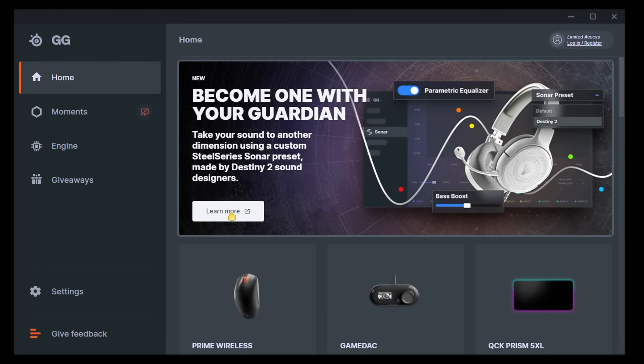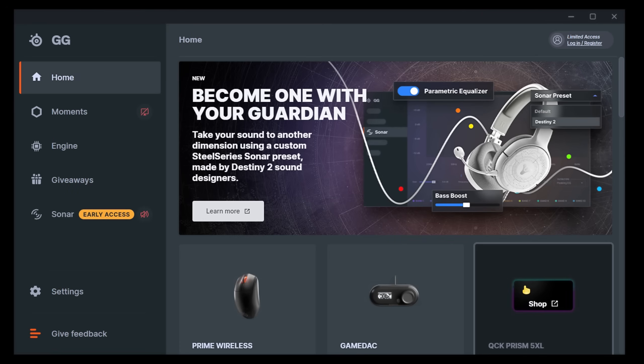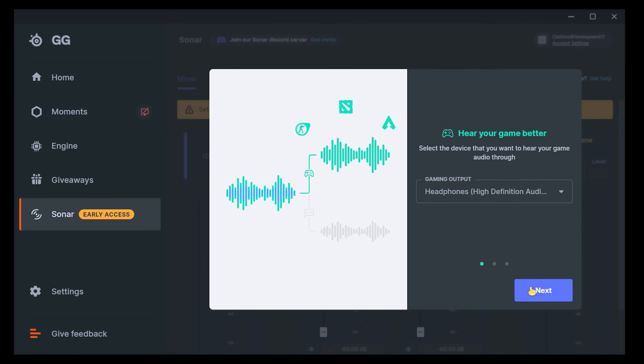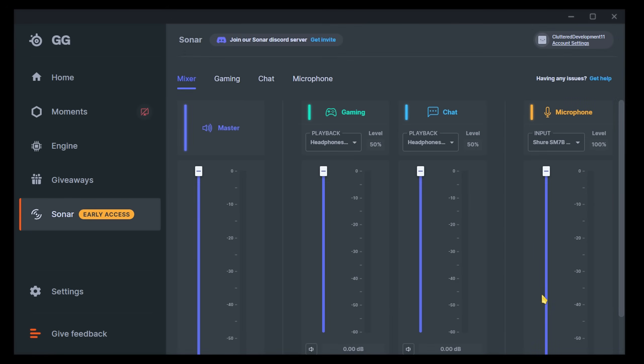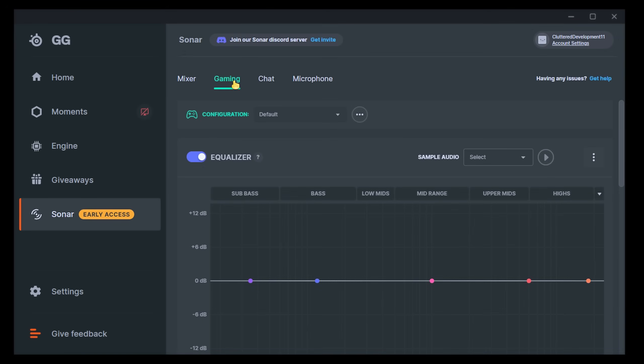Once installed, you'll see some news about Sonar. Click on it and you're ready to go. When you first set it up, you'll need to choose the output that you use. Once that's done, you reach the main page of Sonar. Under the Gaming tab is where the magic happens, and there's already a preset called CSGO that you can use right now.